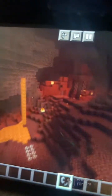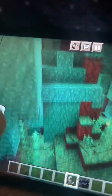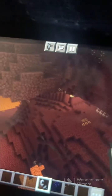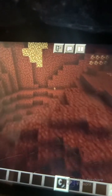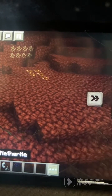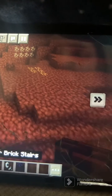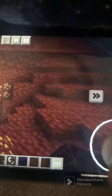Anyways, we're here to build a village so let's get started. We have three choices for a biome: the crimson forest, the main netherrack area, or the warped forest. I'll do the warped forest. Actually, change of plans — I'm going to build it down here since it has the most flat ground. For the materials, instead of wood I got netherrack, and instead of cobblestone I also got netherrack.